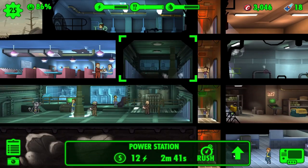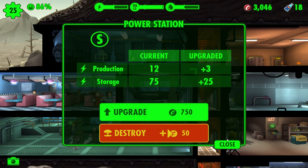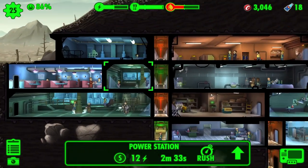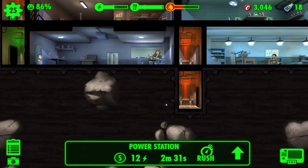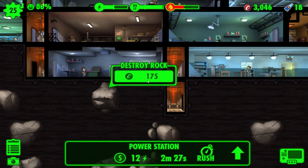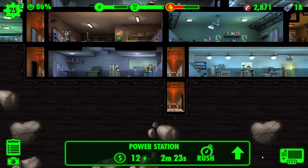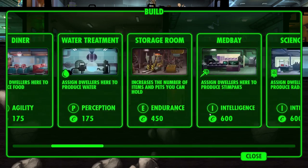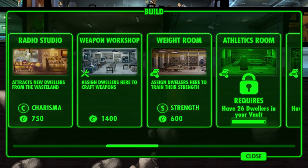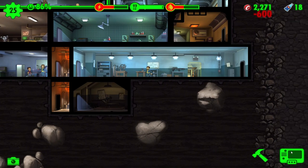We ran out of power by upgrading it. No, we're better. I don't know if the 750 upgrade is worth it. We might want to start clearing out some rocks and start building our facilities. Let's destroy that and get to work. It's time for the wait room. Let's get one of those.